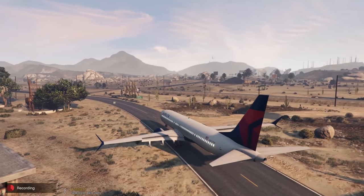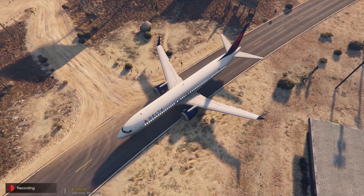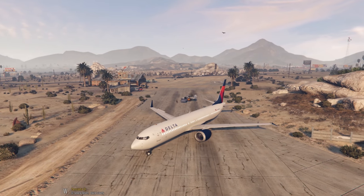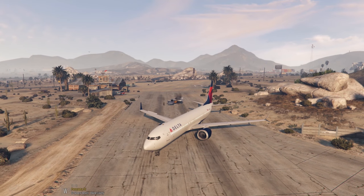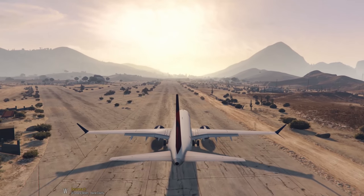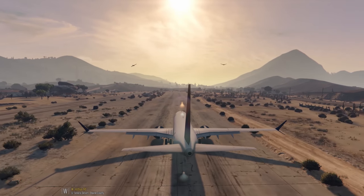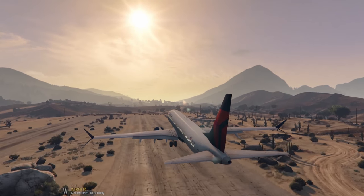Let's go over to Sandy Shores Airfield, take off, and see if we can land on another stretch of road or something. That worked perfectly — not very realistic at all, but it worked. The wingspan of this thing is good for this airport, better than some of the other stuff we've tried to take off from here. Landing gear up.